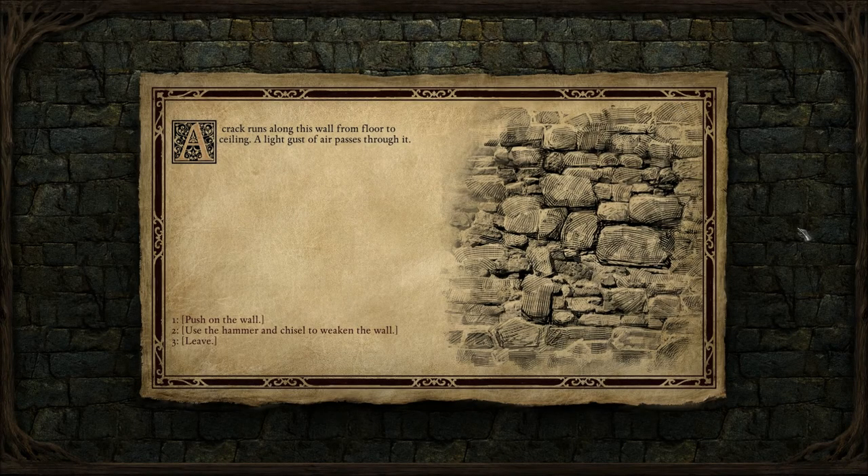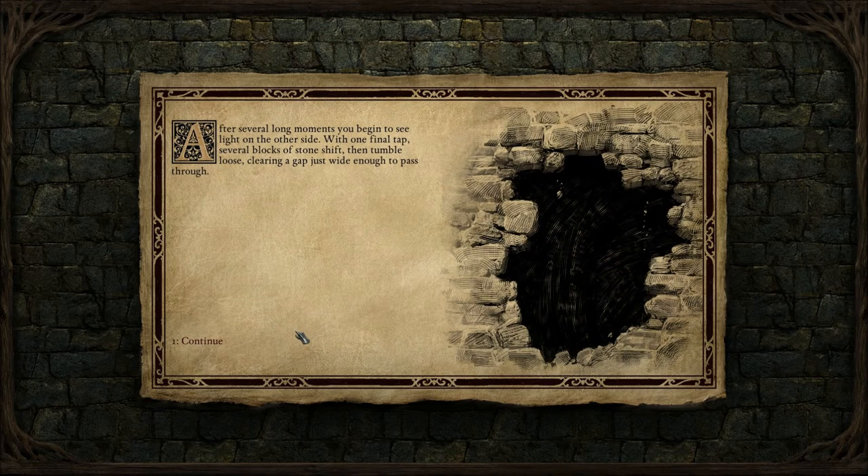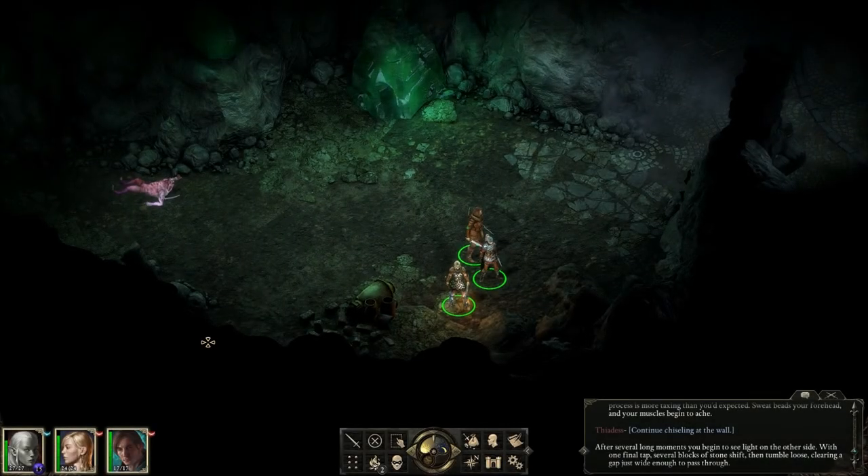A crack runs along this wall from floor to ceiling — a light gust of air passes through it. Use the hammer and chisel to weaken the wall. You set to work; the cracks lengthen and widen with your efforts, but the process is more taxing than you expected. Sweat beads your forehead and your muscles begin to ache. Continue. After several long moments you begin to see light on the other side. With one final tap, several blocks of stone shift then tumble loose, clearing a gap just wide enough to pass through. There we go.